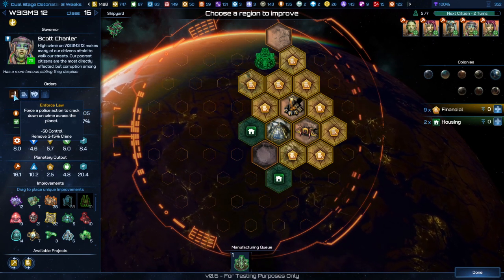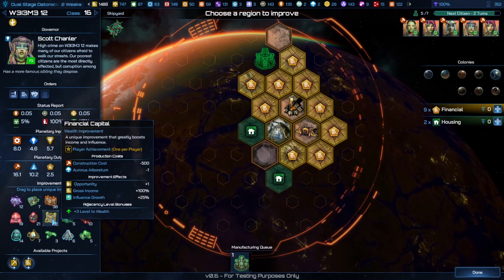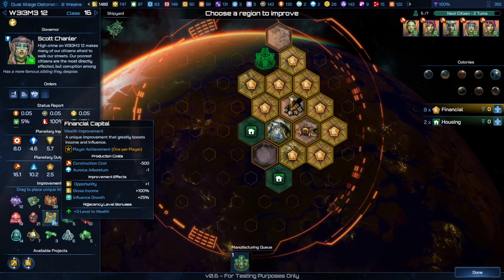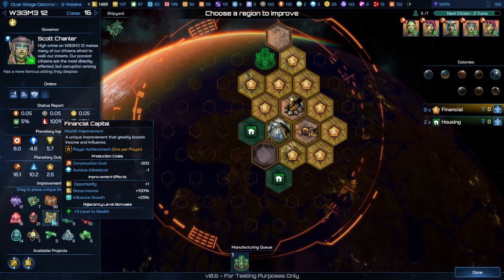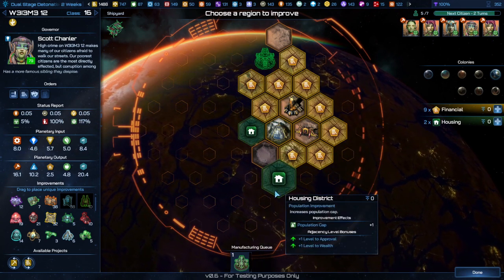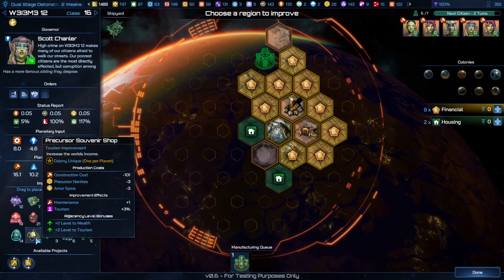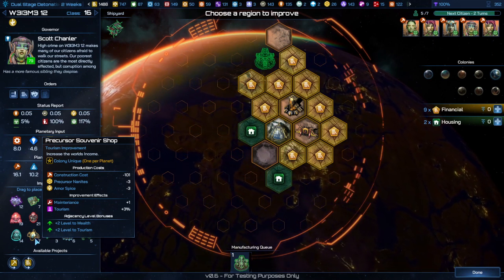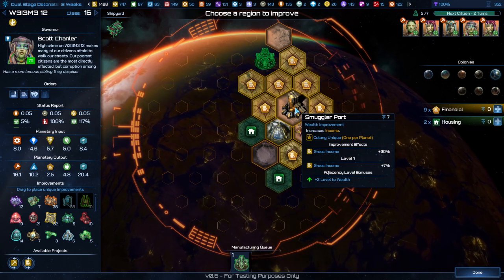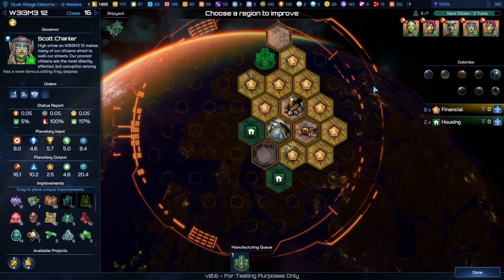Are there situations where you might want one planet with intentionally higher crime than others? It works better to base your planets off a specialty. If you find a planet with high wealth output, buildings like a financial capital can help. But if you run out of options, beefing it up a little with a black market or smuggler's port is there — though you might not want to use that all the time unless you've decided your whole society is built around it.